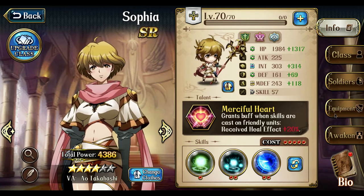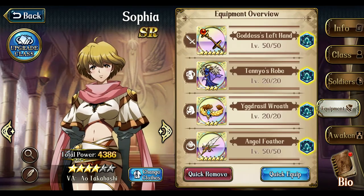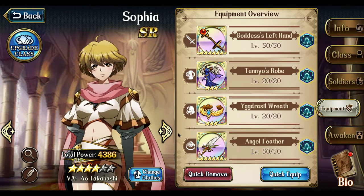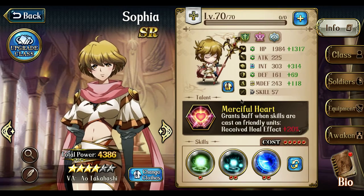Hello everyone, this is Slushot. Today we're going to upgrade Sophia to 5-star. Right now I have my best healing set on her. I actually mostly put the set on Lyanna instead. I will be using Sophia in some of the ancient beckoning fights.